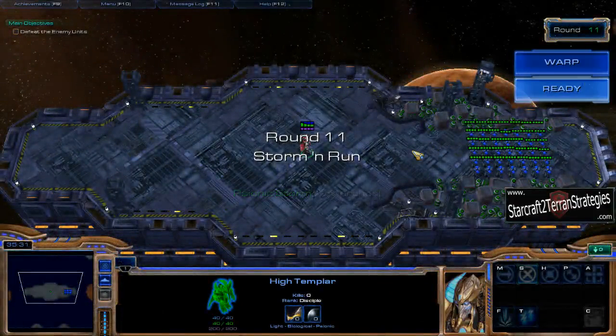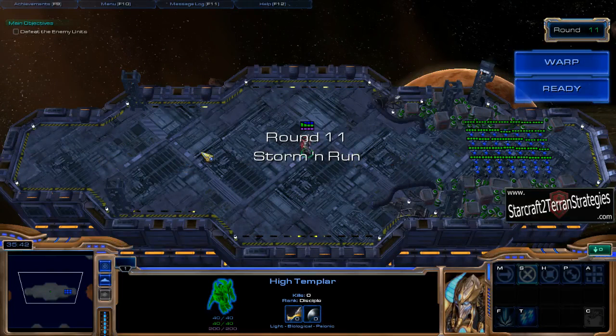So what we want to do instead is place that first storm and then immediately run away, then place another one and immediately run away. That way they won't get in range, and we'll do maximum damage to kill them all.